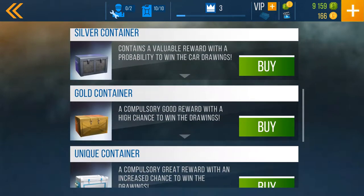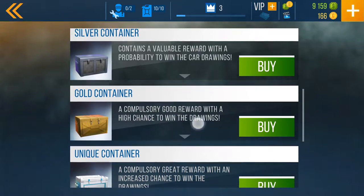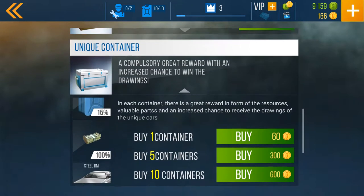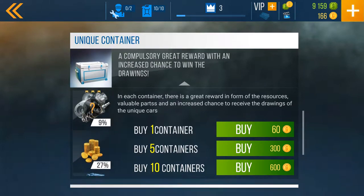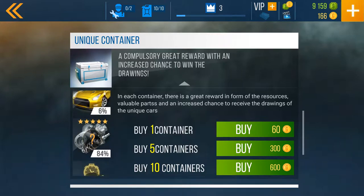If you say yes, it takes you over to the crates and you have to purchase crates. It says it contains a valuable reward with a probability to win the car drawings. There's a silver crate, gold crate — compulsory good reward with a high chance to win the drawings. The unique container is a compulsory great reward with an increased chance to win the drawings. Let's see how much this is going to cost.